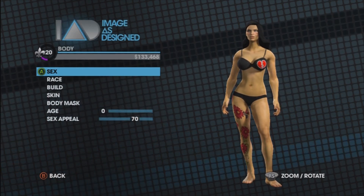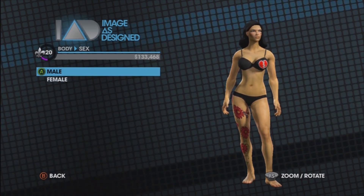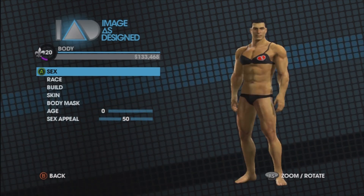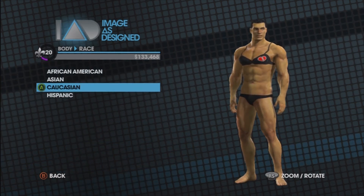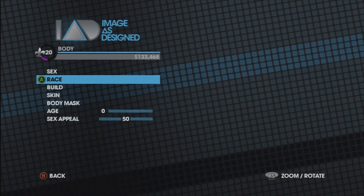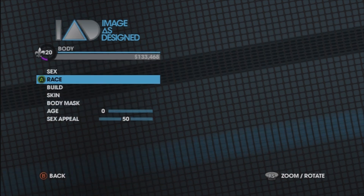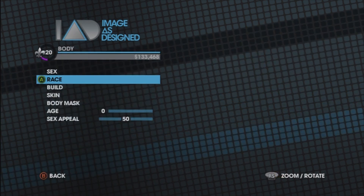Let me show off my awesome leg tattoos. Let's switch to male first to show you the male bodies. These plastic surgeons in Saints Row are beasts - you can change your sex, your race, everything. And only for like five hundred dollars you can be whoever you want. These guys must have gone to the best school in the world.